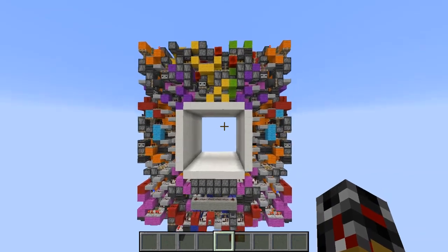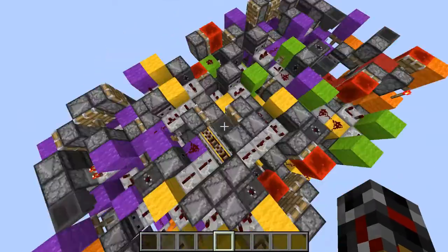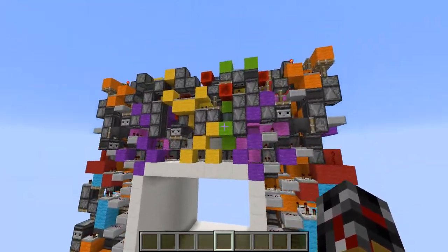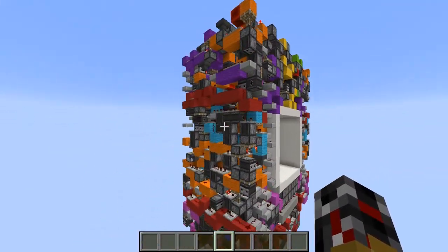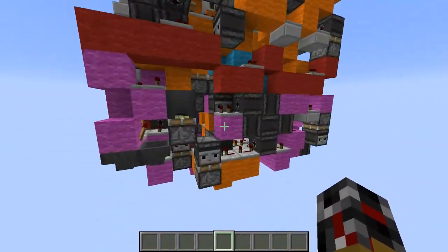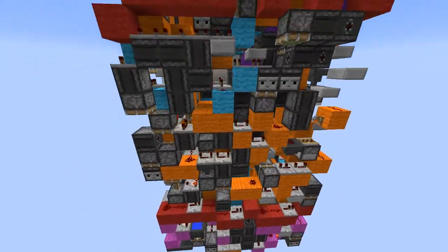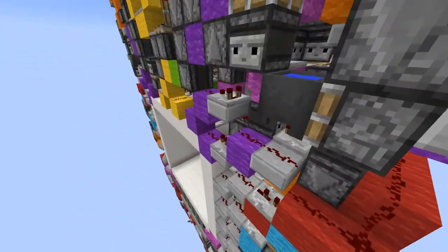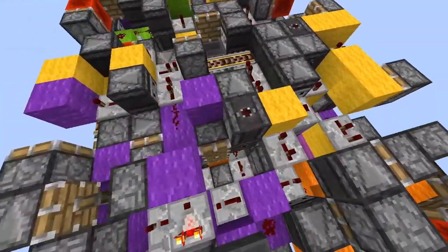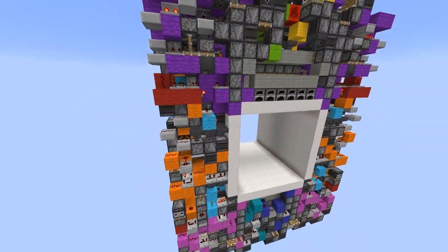I am looking at this humongous 8x8 piston door built by SpaceWalker. This thing is absolutely crazy. Just look at how compact the redstone is and how there's very little airblocks. It's completely dense redstone. Amazing and crazy.